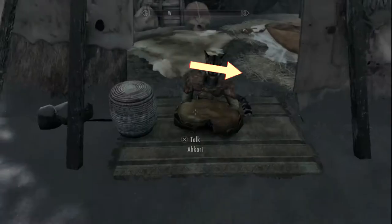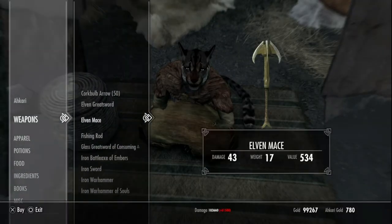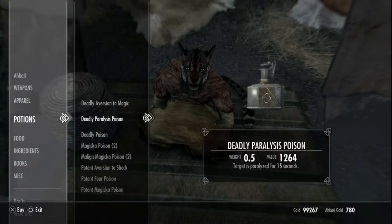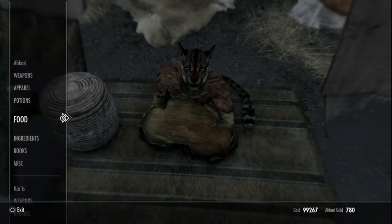There are some important things you need to know about this chest. The first thing is that it is connected to the Khajiit Caravan, as the name implies. Everything here you'll be able to grab out of the chest. Once you grab it, it'll also be out of their inventory, so whenever they reset, everything will go back in the chest and you can go grab it again.